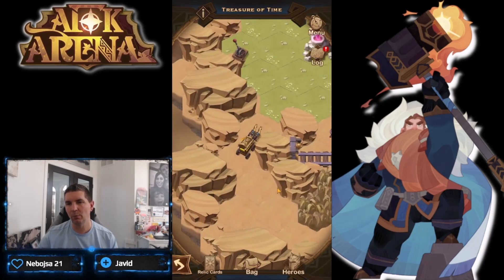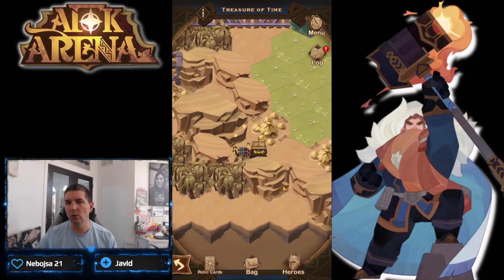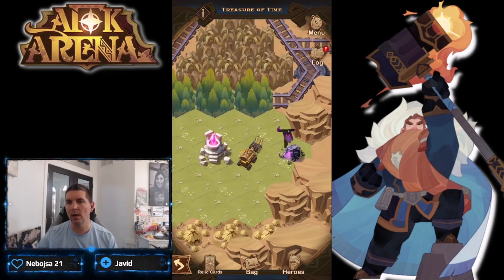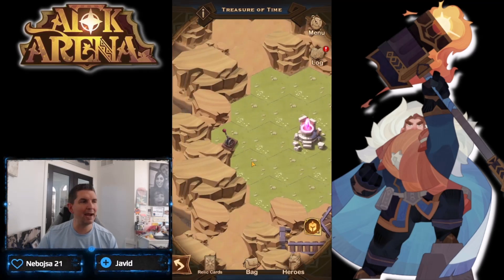Moving over to the right, this is going to be the next time altar we're going to utilize to kind of conclude this puzzle. One more camp to take out to get another chest at the bottom - that one gives us access to our golden chest over to the right. Taking out this camp as well - there we go - another chest giving us access to our golden chest right there.